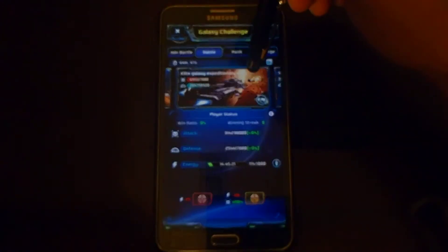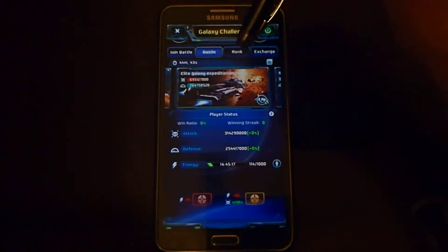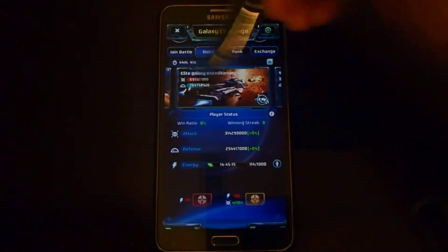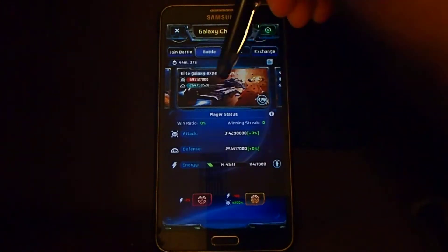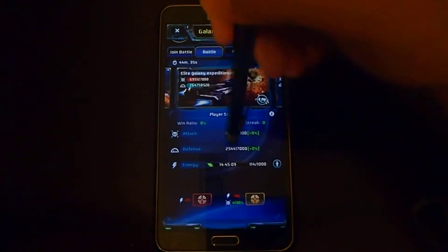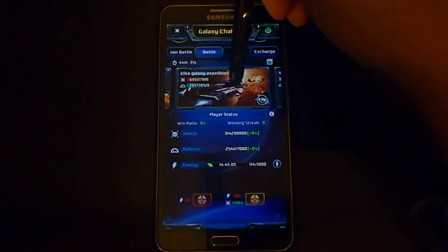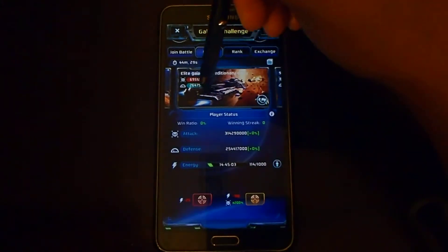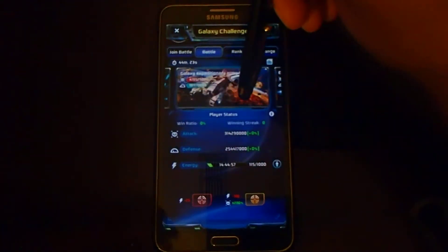Using this method, our alliance has managed to score in the top 50 the last two times without coining — top 50 of all servers. The time before that we did coin, and that was before it went to the 1,000 energy bar, and we got in the top 100. Now that they've increased it to the 1,000-point bar, that's really good for us.